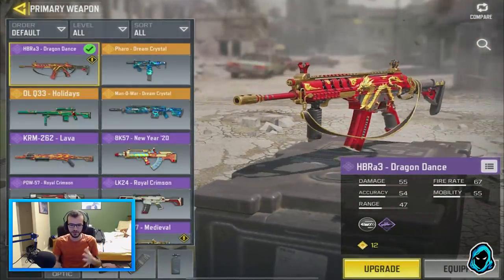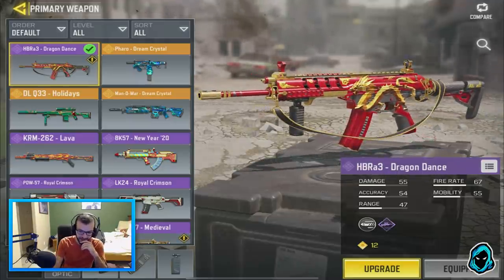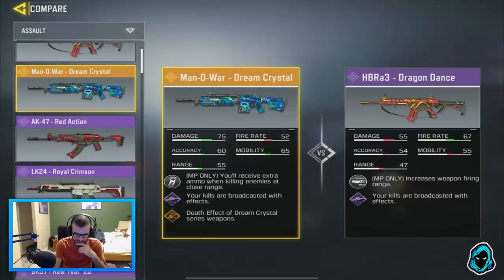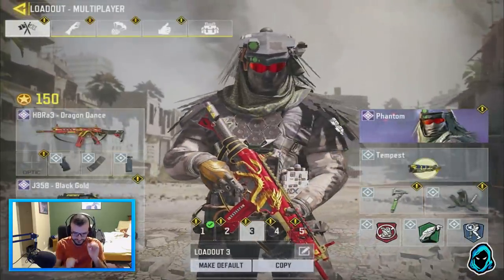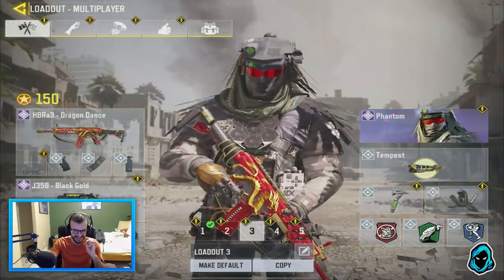Regardless, I'm a content creator so I have to show this new content — I need you to see it. This thing is absolutely insane. If you guys want to see it compared to other weapons — looking at the Manowar, the HBR A3 is 55 damage firing at 67, so it's really fast. Its accuracy stat is lower than the Manowar, but I do not trust these stats. The Manowar's recoil goes everywhere while the HBR has like no recoil — unless maybe halfway through the clip it starts going up and you just gotta bring it down. Best gun in the game — quote me on that. Thank you guys so much for watching. I'll definitely have more videos on this, and I'll catch you in the next one.